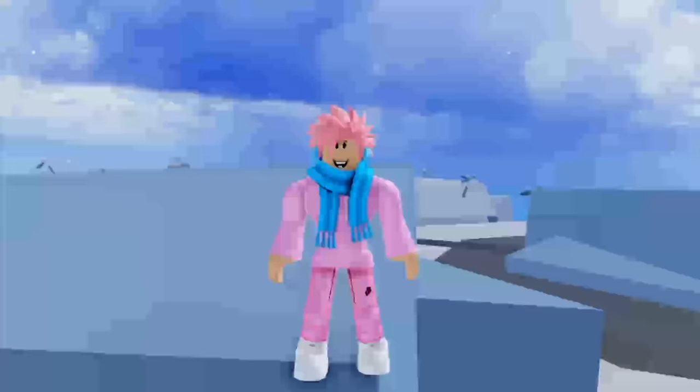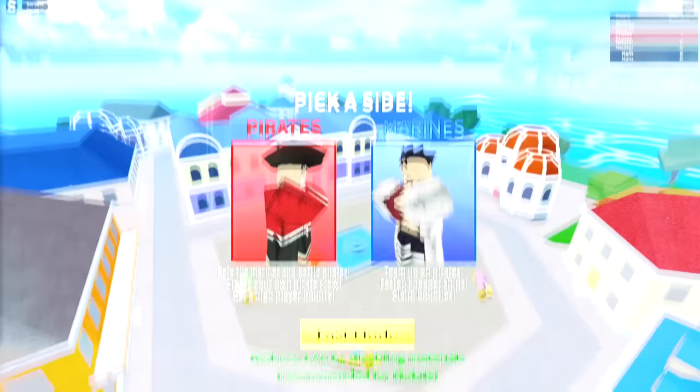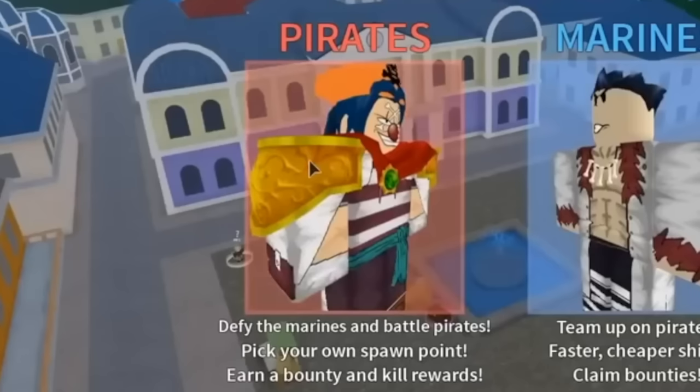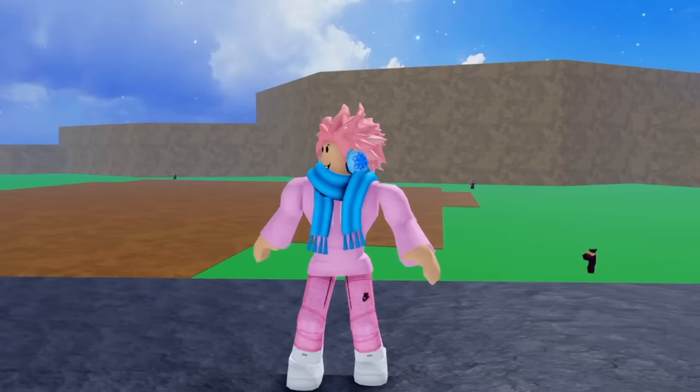Another major change is the old start menu versus the new start menu in Blox Fruits. If you take a look on your screen, the outlines of the Marines versus Pirates side are a little thicker in the new version. In the old version, the Pirate side is actually a completely different person — Buggy the Clown. They removed this because of copyright, as Buggy is a character from the One Piece anime, and they did not want to copy any more from it than they already had.